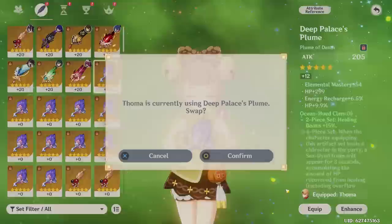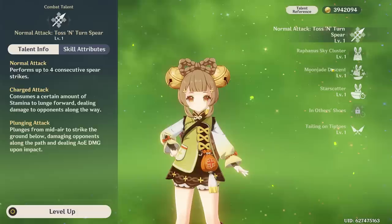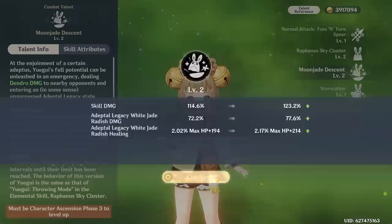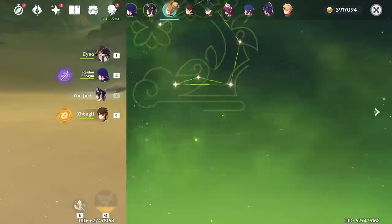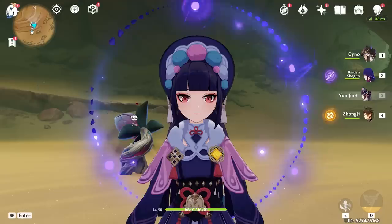For artifacts, we talked about the Clam set — the pieces are on Toma right now, so we'll take them and put them on Yaoyao. She wants HP: an HP piece here and another HP piece. Triple HP seems to be what she wants, and she does ascend based on HP. Unfortunately we can only take her talents to level 2 since she's level 50, which is sad, but we'll get there. That's my level 50 Yaoyao for now! If you enjoyed this video, please subscribe or leave a like. Thanks for watching, see you in the next one!